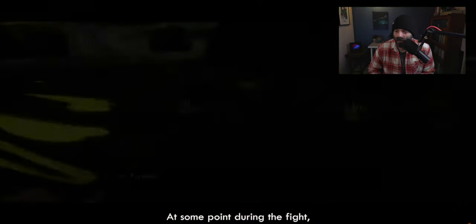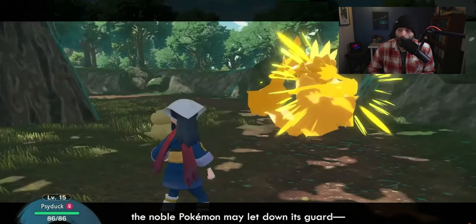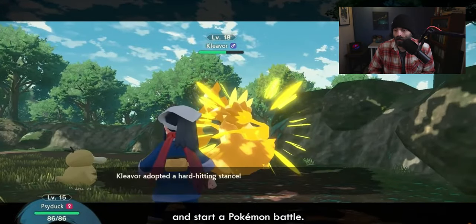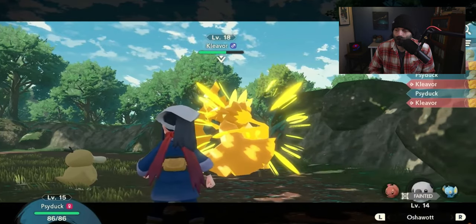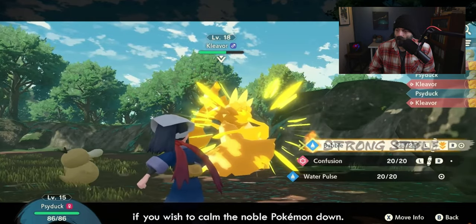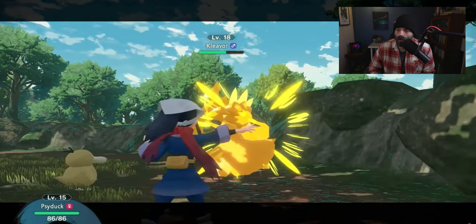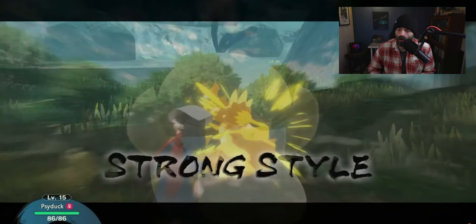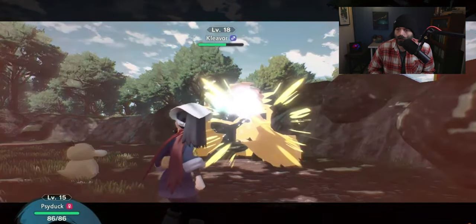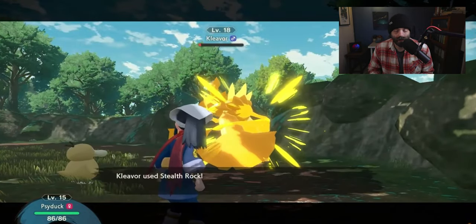At some point during the fight, the Noble Pokemon may let down its guard and you can send out a Pokemon to start a battle. These battles are tough and planning ahead is essential. There's agile style and strong style — strong style takes more PP to use. That's pretty cool.